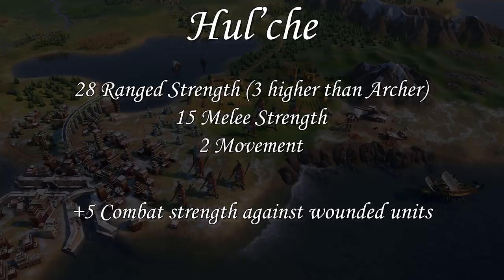The Hualche is also super strong for defense, especially if you have multiple of them. Because if you're within those six tiles of your capital, this will also get an additional plus five combat strength, making it significantly stronger than pretty much any other unit in that era. The Hualche as a whole is a very strong unique unit, and I would advise that you definitely make use of it in your games as the Maya.